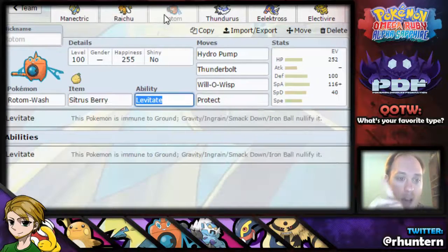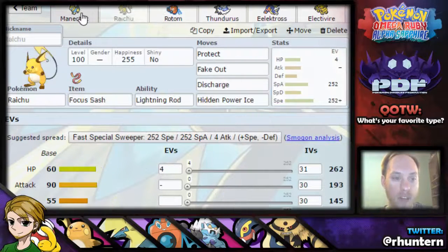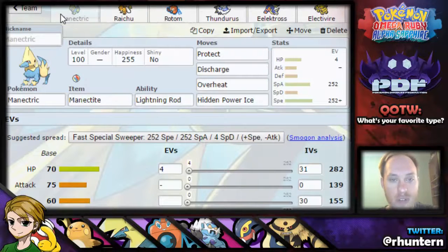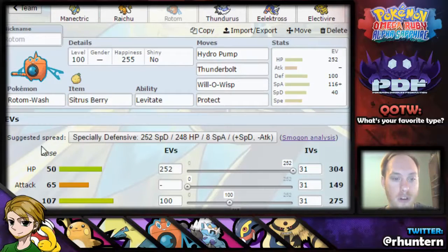I used Rotom Cut — or Mow, whatever — in the original because everything on my team was using Discharge, and it just made no sense not to, because out of all the Rotoms, Rotom Mow takes the least amount of damage from a Discharge. But we don't always have to start off with these two, it doesn't really make a difference, and now that we have access to Thundurus, it wasn't too bad of a deal. So we went for a little bit of a bulky Rotom Wash.